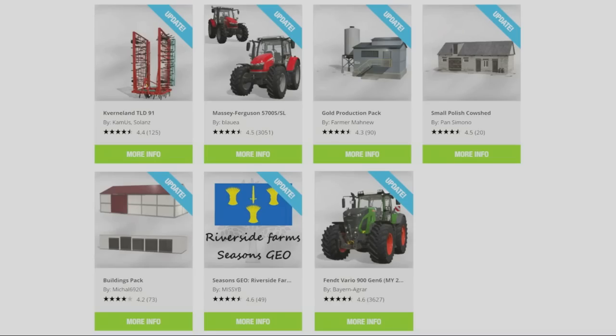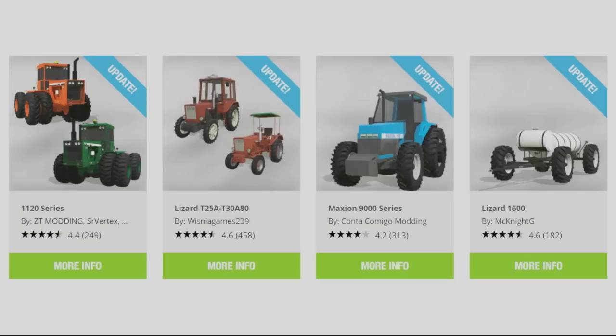The Coverneland TLD91 by Camus and Solans, the Massive Ergson 5700S SL by Blauer, the Gold Production Pack by Farmer Marnie, the Small Polish Cow Shed by Pan Simono, the Buildings Pack by Michal6920, the Seasons Geo for Riverside Farms by Missy B, the Fent Vario 900 Gen 6 by Bayern Agri, the 1120 Series by ZT Modding, Senior Vertex and Miyoto Modding, the Lizard T25A T30A80 by Visnaya Games 239, the Maxion 9000 Series by Conta Camigo Modding, and the Lizard 1600s by McKnight G have all had updates today.